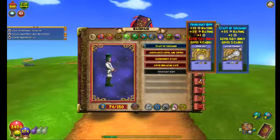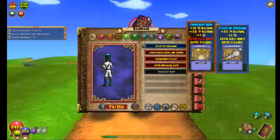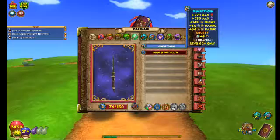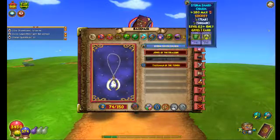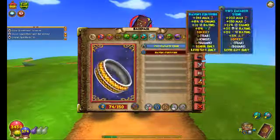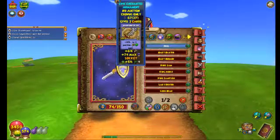Then there's the Truesight Bow — this is gonna give me all of the critical I have. We're gonna stick with the Jungle Thorn, the Mastery of Druids. This will be our amulet for the Avalon walkthrough, so we're gonna keep that.